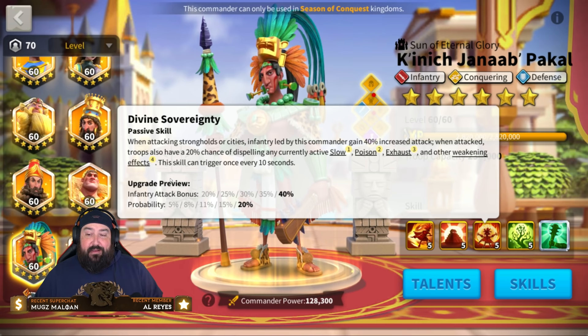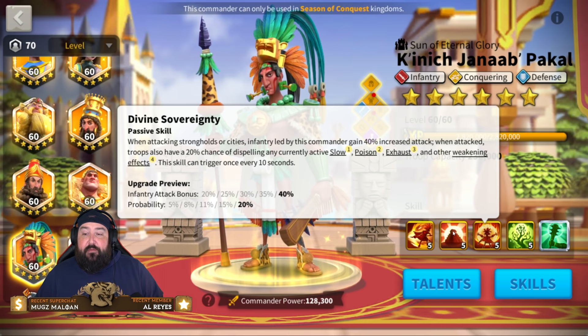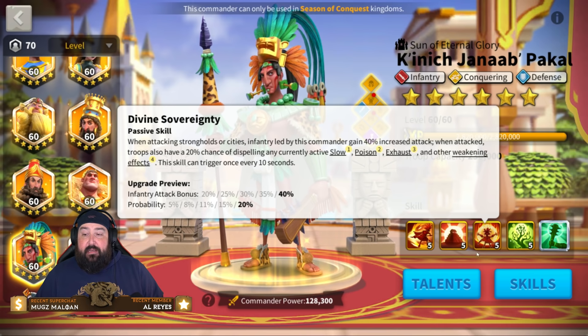If the third skill is all you get is the attack bonus for attacking strongholds, that's not a big deal — you get tons of attack bonus anyway. The third skill is one of the weakest here, and if you're going for open field, this can be a level-one skill and you'll be just fine, because none of it will apply.